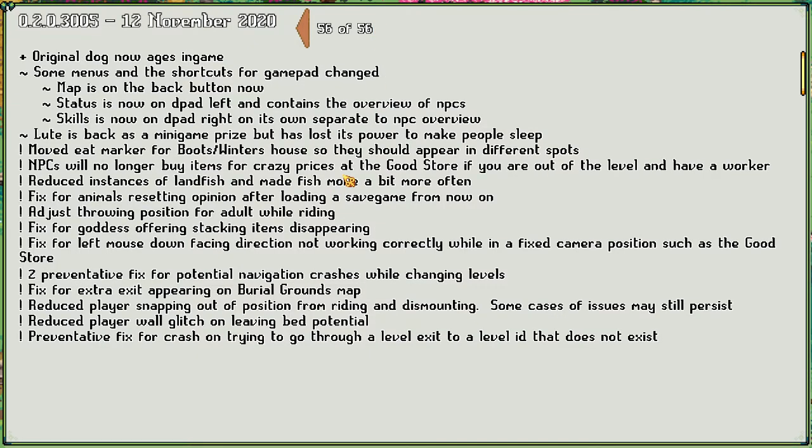All right so the original dog now ages in game. Some menus and shortcuts for gamepad changed - maps on the back button now. Status is now on the d-pad left and contains the overview of NPCs. Skills are now on d-pad right on its own, separate to the NPC overview. The loot is back as a minigame prize but has lost its power to make people sleep. Moved eat marker for Bootswinter's house so they should appear in different spots. NPCs will no longer buy items for crazy prices at the goods store if you're out of the level and have a worker.